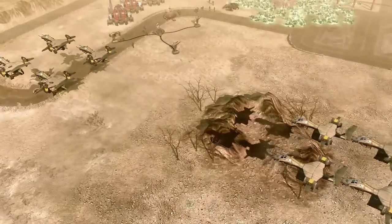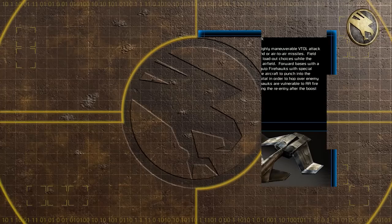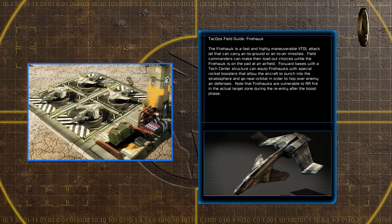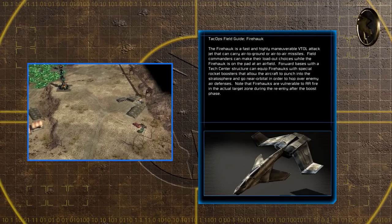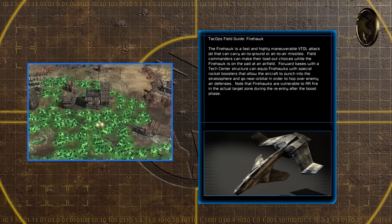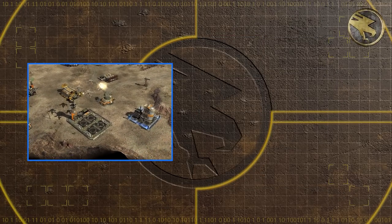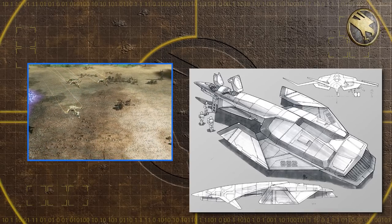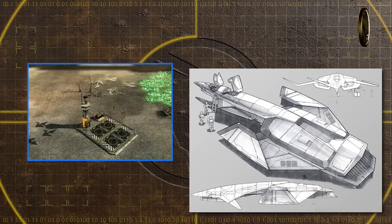If the V-35 was GDI's primary transport during the Third Tiberium War, then the Firehawk was its multi-role fighter bomber. The Firehawk is a fast and highly maneuverable VTOL attack jet that can carry air-to-ground or air-to-air missiles. Field commanders can make their loadout choices while the Firehawk is on the pad at the airfield. Forward bases with a tech center structure can equip Firehawks with special rocket boosters that allow the aircraft to punch into the stratosphere and go near orbital in order to hop over enemy air defenses. Note that Firehawks are vulnerable to AA fire in the actual target zone during re-entry after the boost phase. This plane was probably the most advanced aircraft in GDI's arsenal at this time. The Firehawk was a dynamically unstable airframe that required computer control to stay in flight, but the resulting air combat performance was unparalleled. The onboard AI helped pilots with targeting, threat assessment and tracking, weapon control, and navigation.